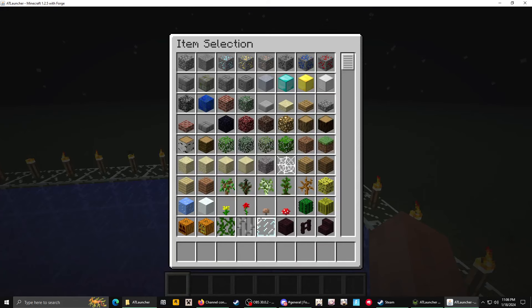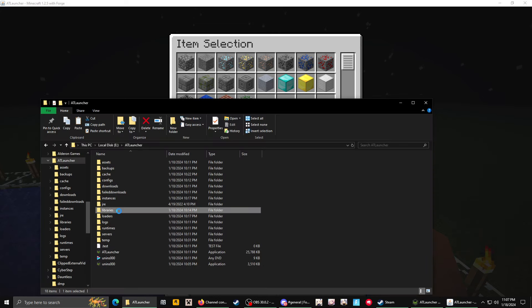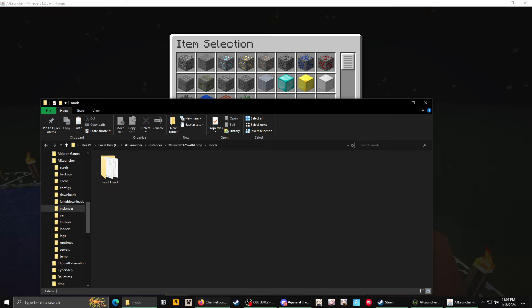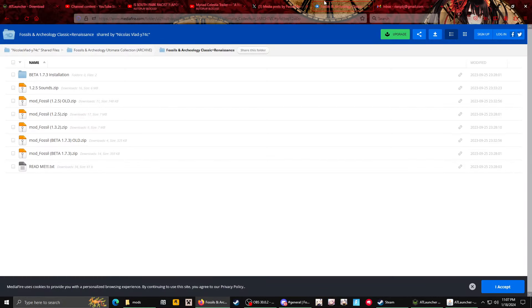Then you open the folder of the instance and that will bring you to the right place. You do not touch jar mods at all — don't touch it, period, leave it alone. Then you go and download the file, which I'm going to put in the comment section.